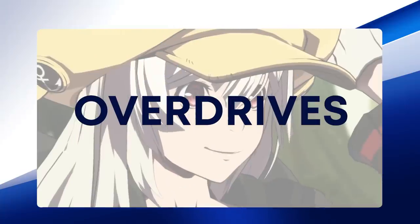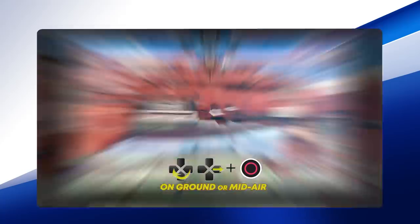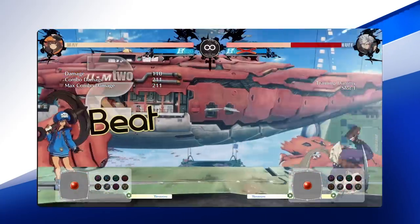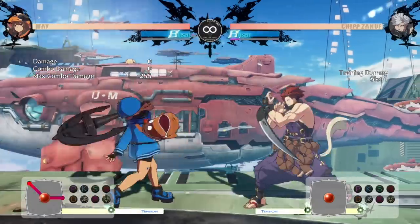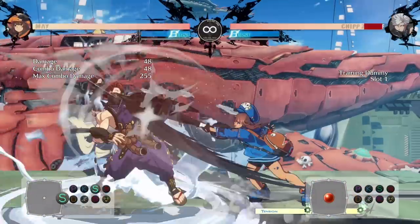The wonderful and dynamic Goshoguara is an overdrive where Mei rides her hardened orca into battle. Its invincible startup makes it a great reversal both on the ground and in the air. The overdrive is two hits, and only the second hit can wall break. Roman Canceling this move causes Mei to hop off the orca, but the orca continues, allowing you to present a deadly setup.